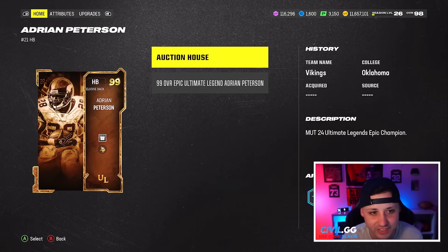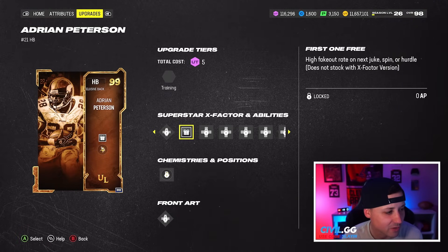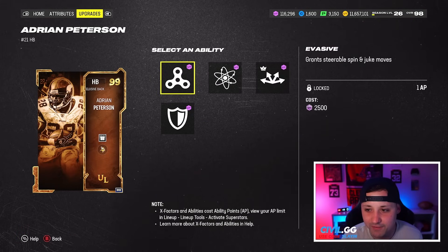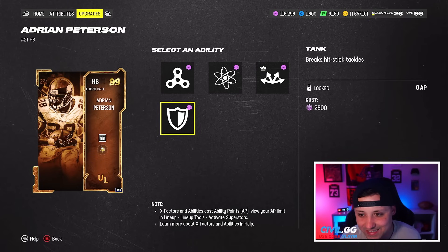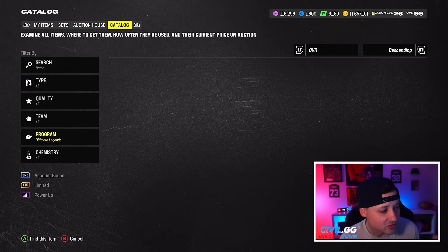Then we got Adrian Peterson — first one free. I feel like this could have been better; for a built-on X-Factor, Jukebox would have been crazy. But he's going to be able to get Evasive for one, AP Energizer for zero, Backyard and Tank for zero. Still a really really good card. AP is always really fun to use in the game.